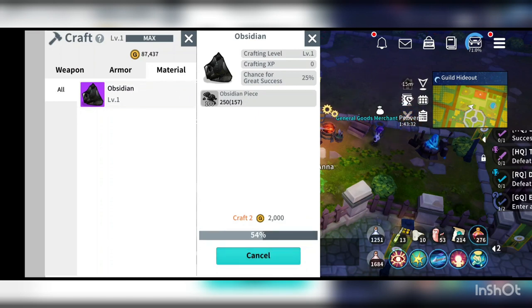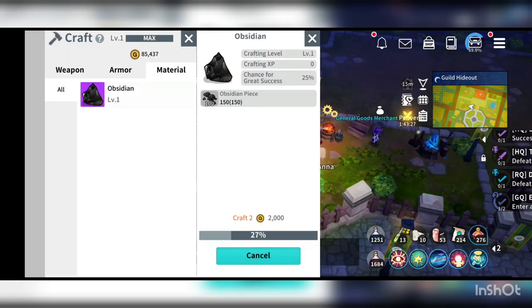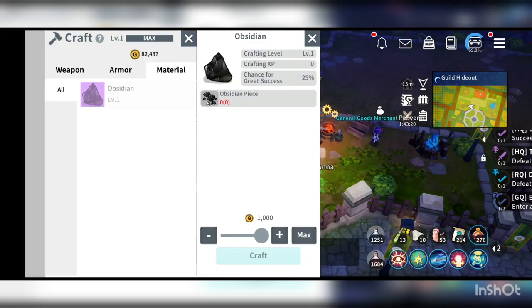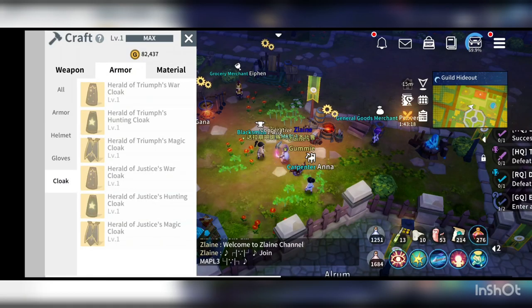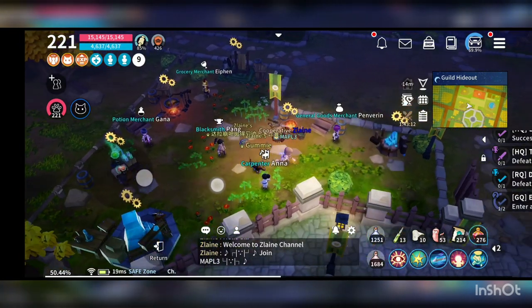Let me use some obsidian here and fill. Fill. Fill this one also. Fill. Let me see if I could... I haven't bought that Brilliant Splendor, the main material.